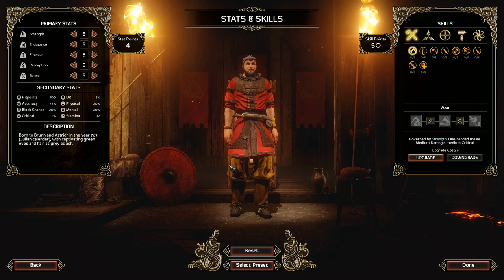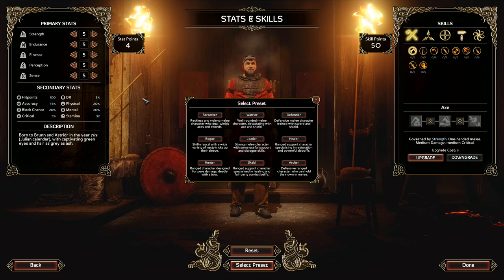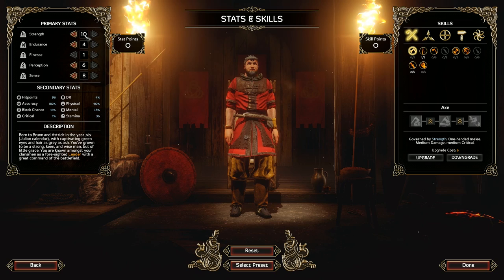Next up, we need to choose our stats and skills. There are a few presets, so what we can do is choose a preset and then modify it a little bit. How about the leader preset? Let's have a look. What does that involve? 10 strength, 4 endurance, non-existent finesse, 6 perception, and 8 sense.